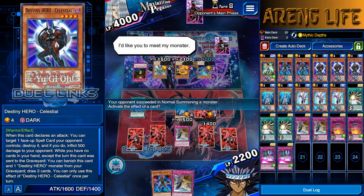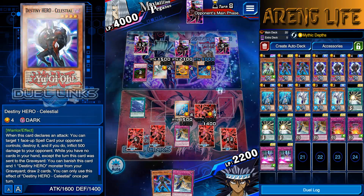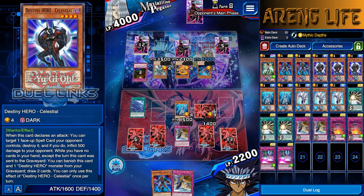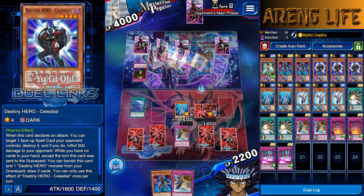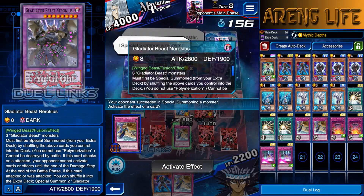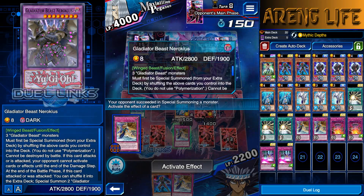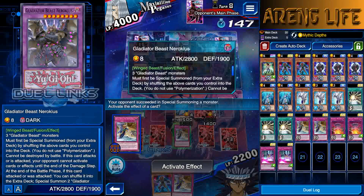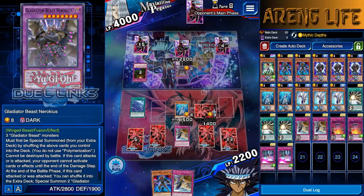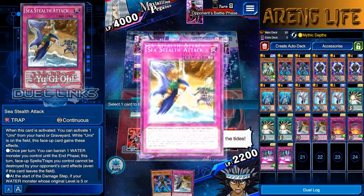This is where he could get dangerous — he can try going into the one that negates effects. He's definitely going for it. It's that one that cannot be stopped when it attacks. Activate trap — they cannot activate card effects until the end of the damage step when he attacks, so we're going by Ancient Gear rules. Wall of D is useless now.